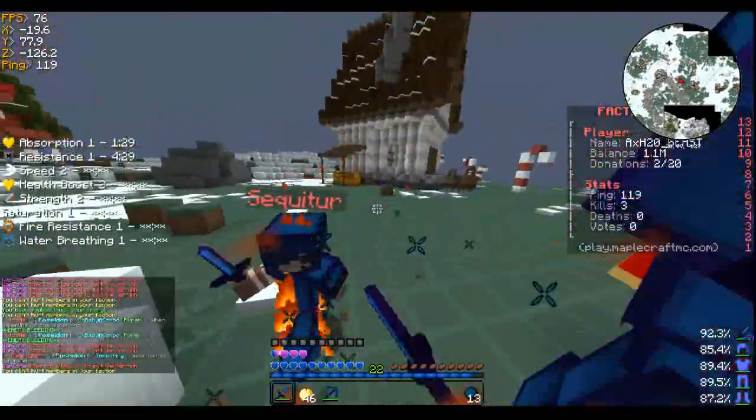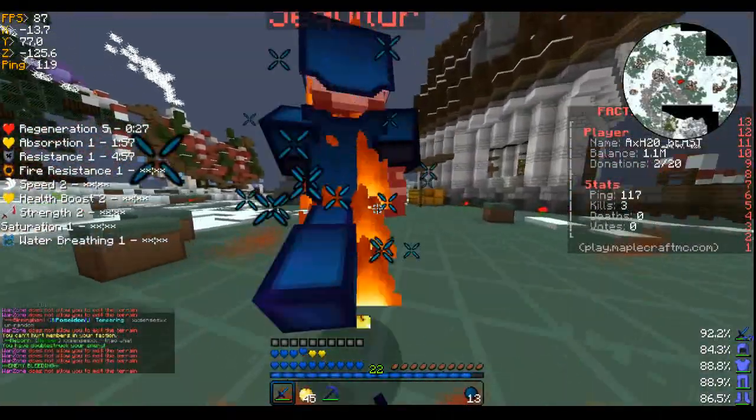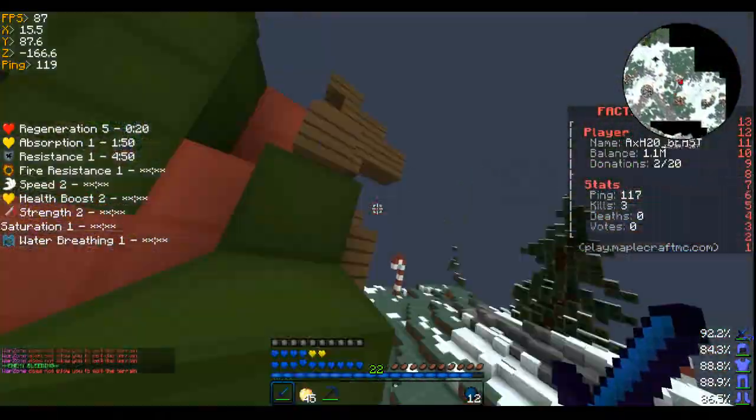There's also a bug on the server — if someone has an axe it gets rid of the player's enchants. Let me go ahead and heal up real quick. I thought I was in my own Discord. Let's go ahead and pearl that way.